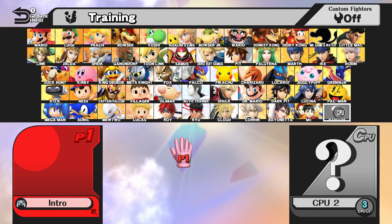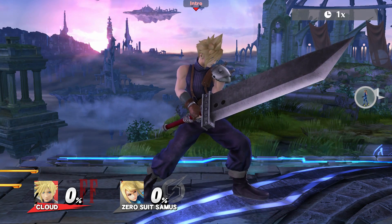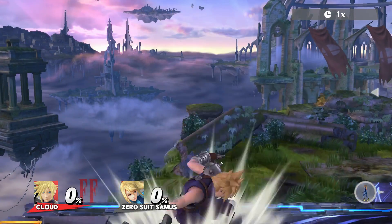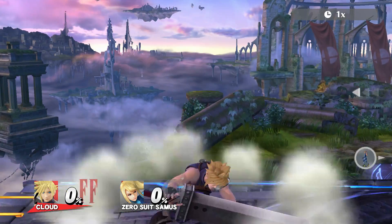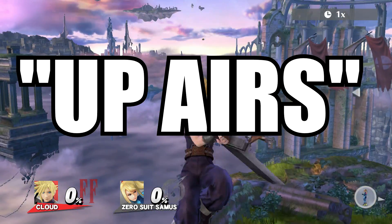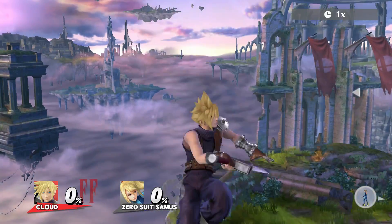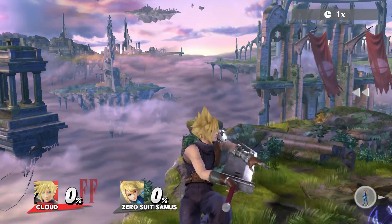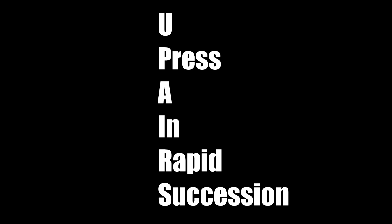Step four. This one is really obvious, but go on YouTube and look up some character guides. It's that simple. Welcome to my advanced Cloud guide. If you clicked on this video, you're in for a treat. Now, the first thing you need to know when learning Cloud is up airs. And that's actually it. Now you may be thinking, wait, just up air? But 'up airs' is actually a clever acronym, standing for: you press A in rapid succession. Okay, subscribe for more.